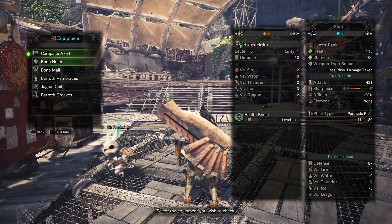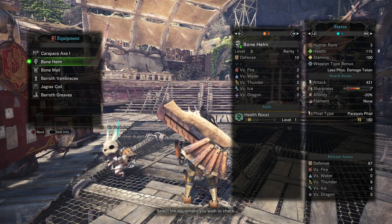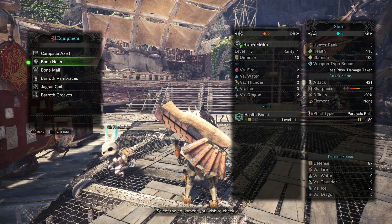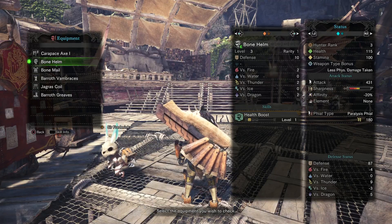The axe hits harder, but the exhaust phial is pretty good because it just exhausts monsters. I'm not really sure what the paralysis phial is going to do - if it's going to just stop them in place or if it's going to just slow them down a bit.